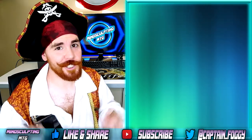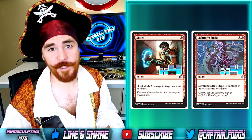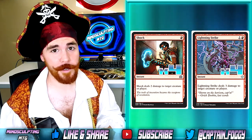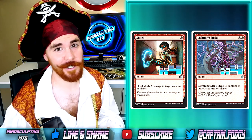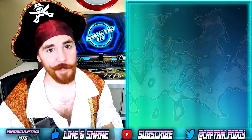Now that we've met the crew, let's check out this ship's firepower. We're playing 4 copies of Shock and 4 copies of Lightning Strike. Both cards are great for removal, but in a pinch they can also help close out a game. It's also fun to sacrifice a treasure and then cast a Shock at an opposing creature — Captain Lannery Storm gets the buff and you also get an opposing blocker out of the way.